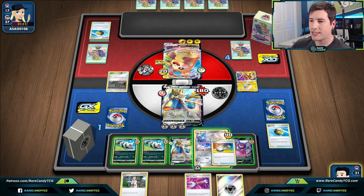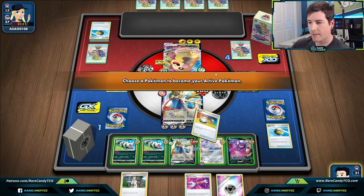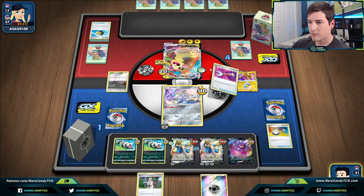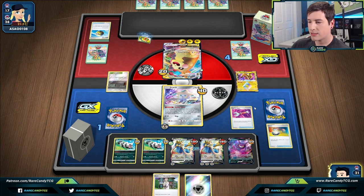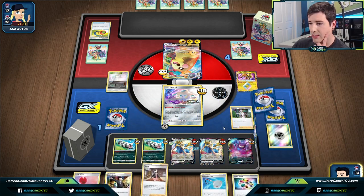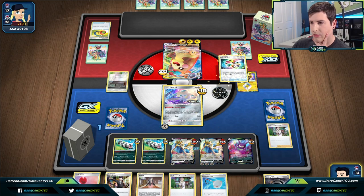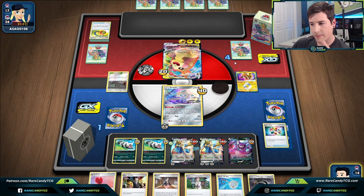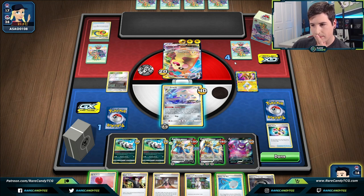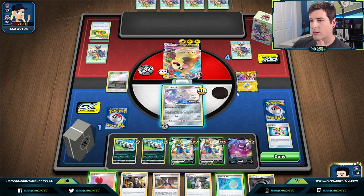I'll preemptively attach to Jirachi because to pull off the wombo combo to win, we'll probably need to hard retreat the Jirachi. Getting rid of the Telescopic Sight is honestly huge. There's going to be Research — let's see what we can make happen. We did whiff the KO, but we can still work with this. They're going to hit for 180 — we'll just do this.